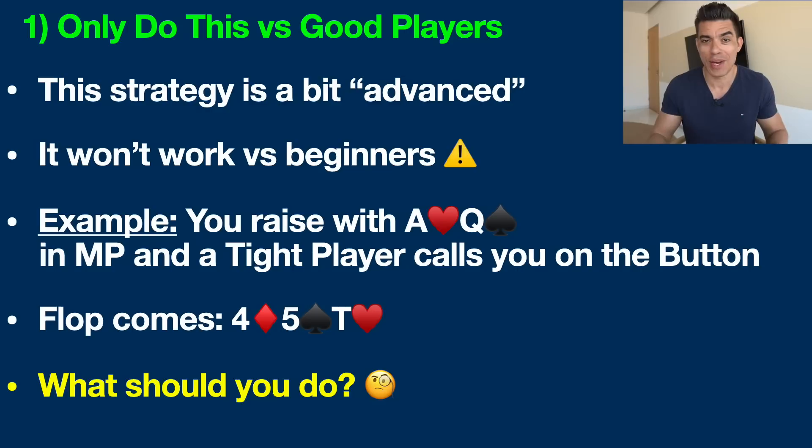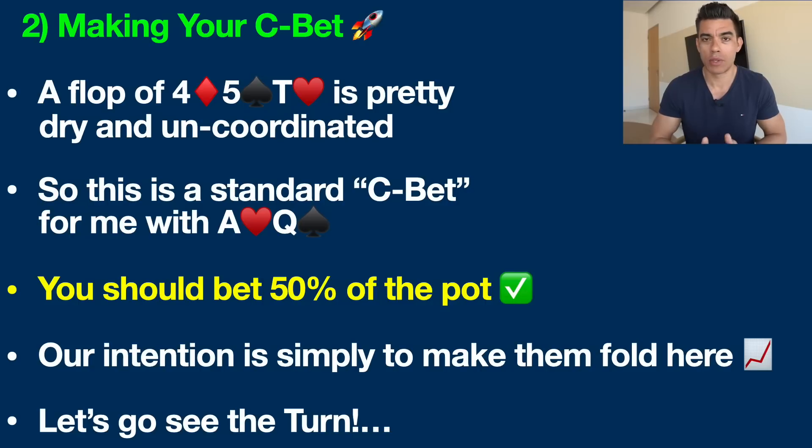Not exactly the dream flop when you're holding ace-queen. In this situation, you just want to be making your standard C-bet — a continuation bet, meaning you are continuing the aggression you started preflop. The intention is simply to make them fold their hands. You don't want to be betting a lot on the flop here. Typically around 50% of the pot is enough to get the job done, especially on a dry, uncoordinated board like 4-5-10 with no flush draws and not many straight draws.